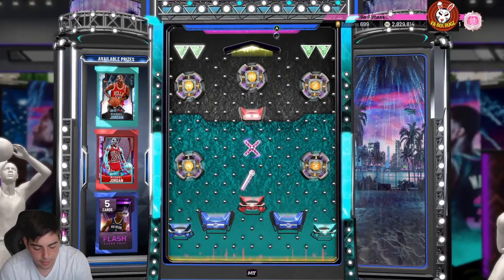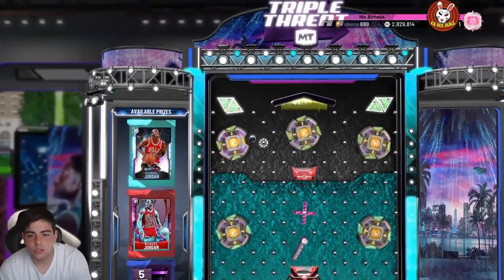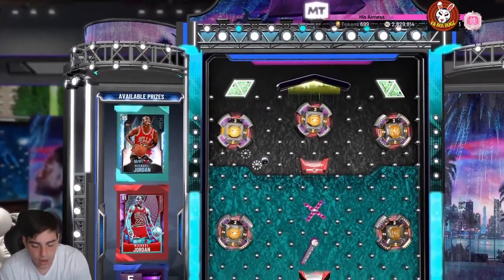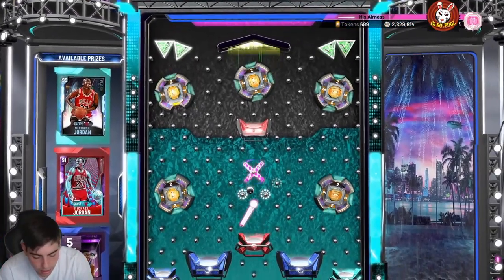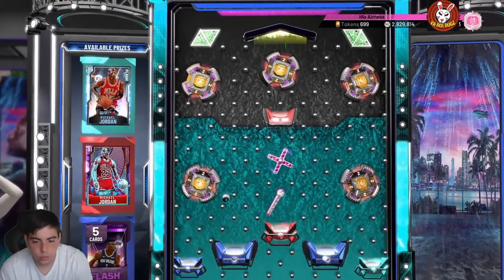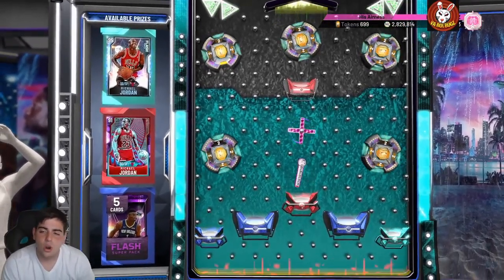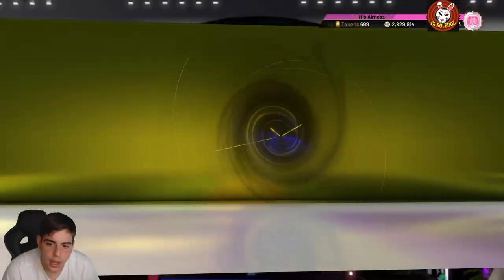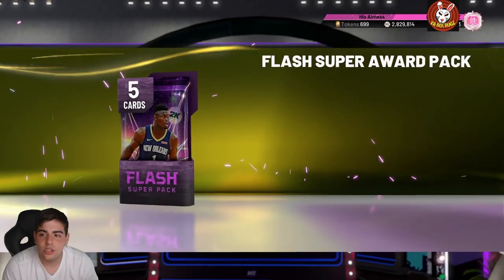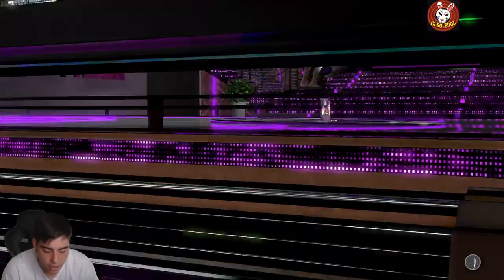I'm going for the super pack, that's what I want, that's what we all want. No one wants those bum MJs, even though I did need them for the set but I already bought them. We got the Harper locker code as well, we'll go over that. We got the super pack — let's pop this for you. I just got Galaxy Opal Duane! I'm hyped to use him, we're on the road to Anthony Davis now.